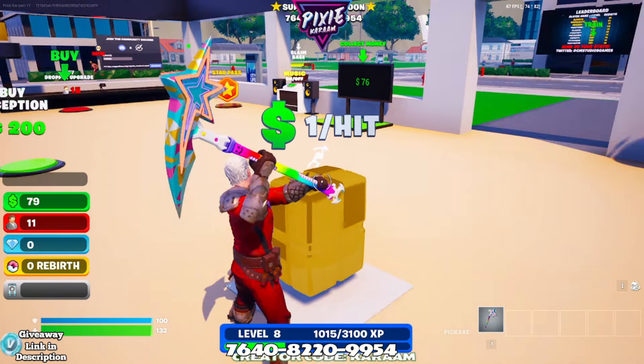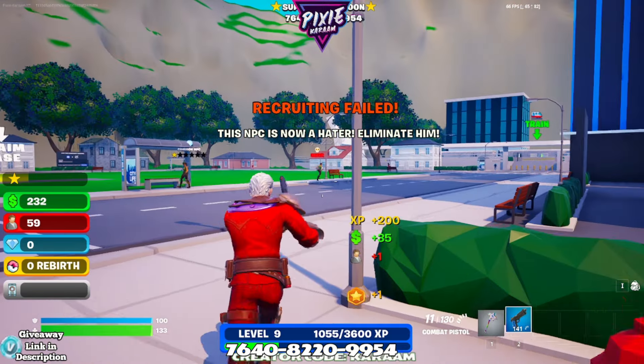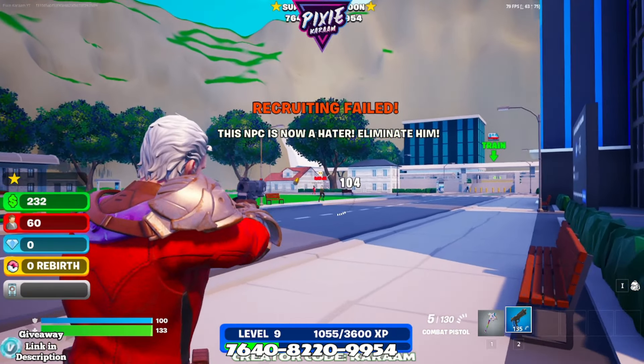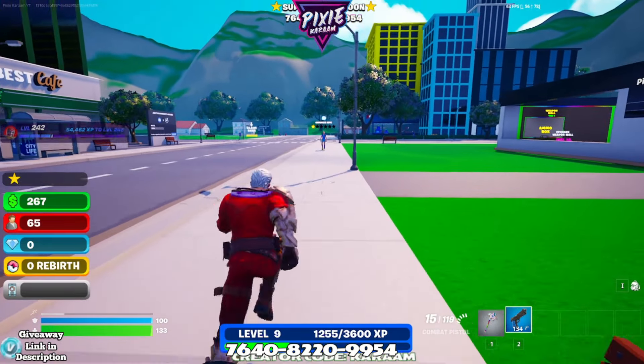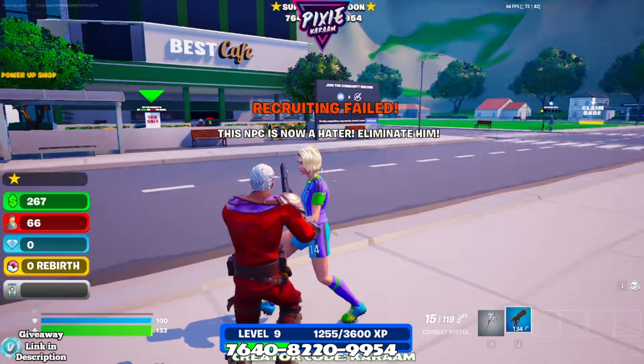Any of these ones that have the stars over them you can try to recruit. I haven't been successful yet because I'm not high enough level, but every time you elim one you get 19 to 23 XP. I'm not sure if it drops off or if it's just based on your daily cap. There'll be haters walking around — if not, just interact with the non-haters and they'll most likely turn into haters once you're at a high enough star level. Enjoy the XP, it's good — a little bit of aim practice too. Have fun, I'll catch you in the next one. Love you, bye!